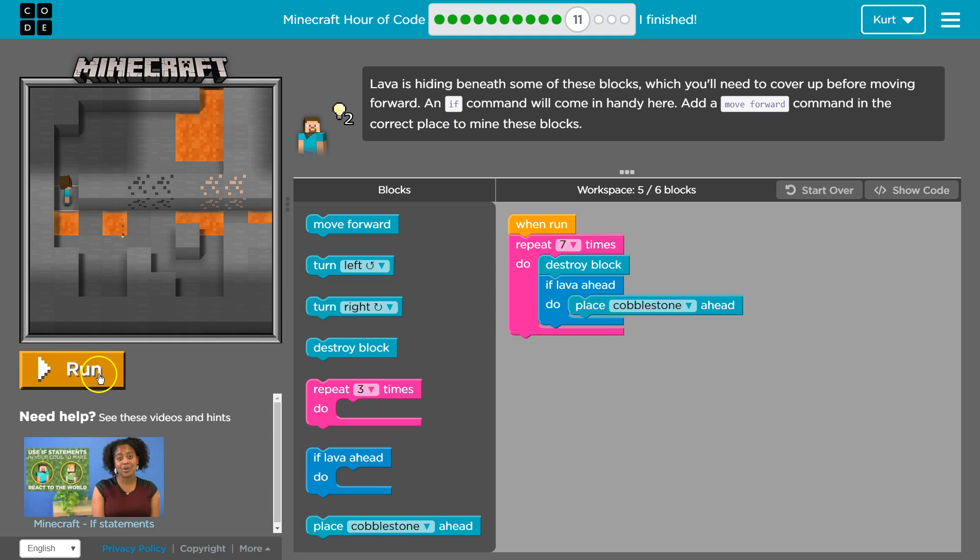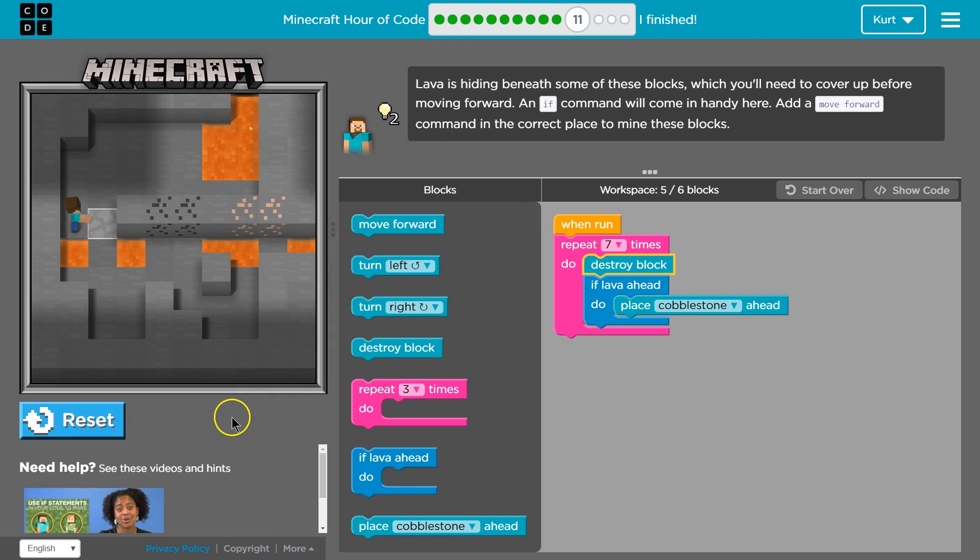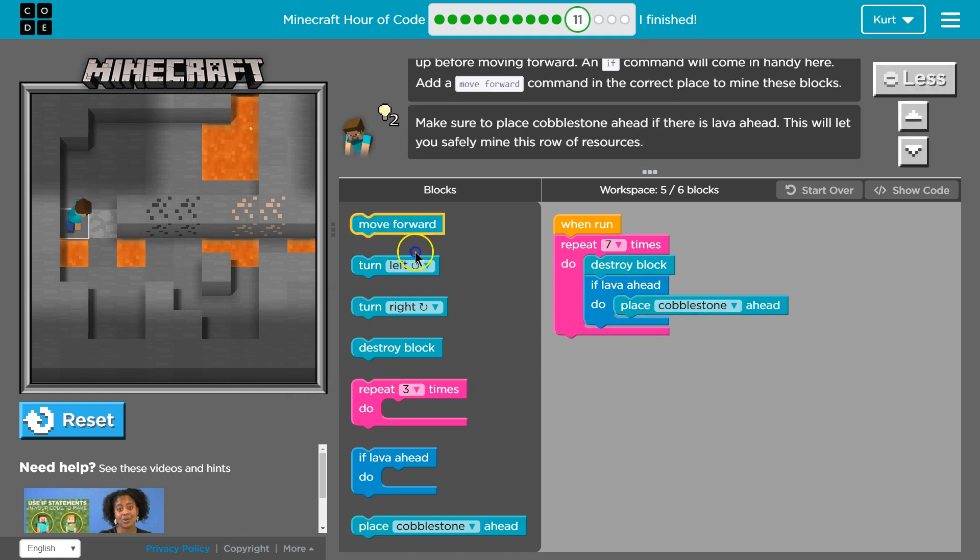Let's test this out just to make sure. And I'm destroying, checking, destroying, checking. Because there's no move forward, so I'm going to start by adding that. I'm going to do it underneath the if-statement, because I don't want to only move forward if I place a cobblestone.